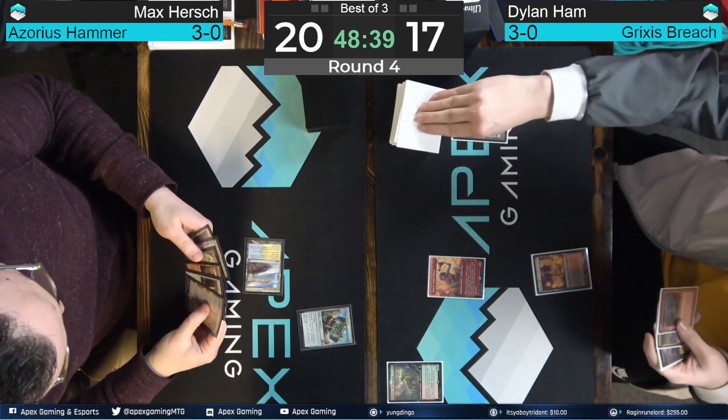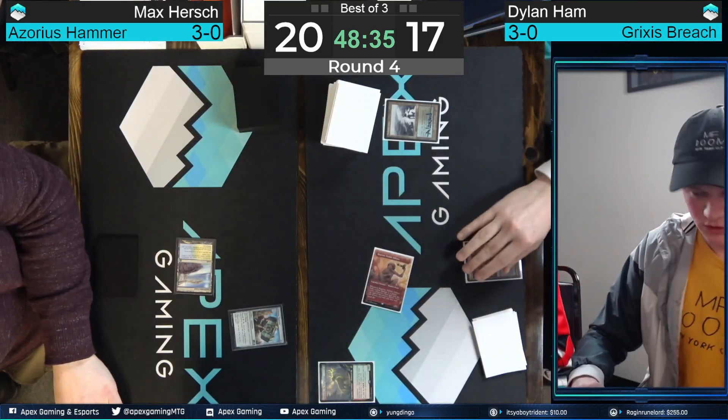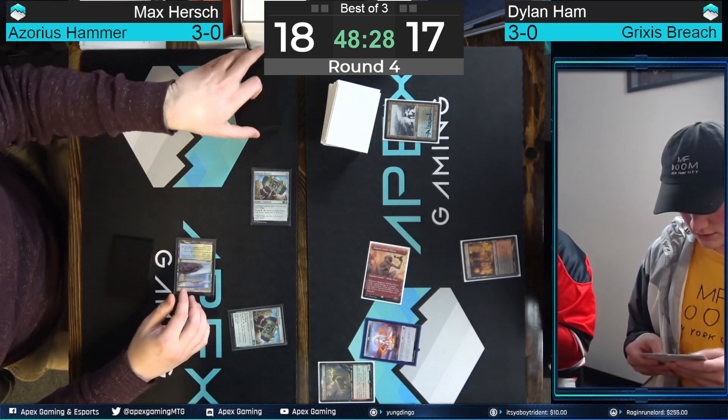Get out — that was a joke just for you, Ross. Raghavan's a play for Hamm. A quick Turn on Hammer from Hirsch — interesting play, you don't see that too often. And Hamm is going to find a Hammer of his own off of the Raghavan.